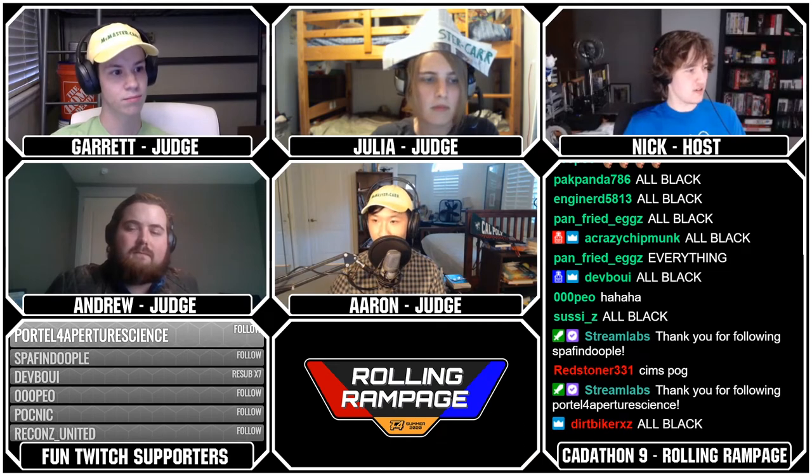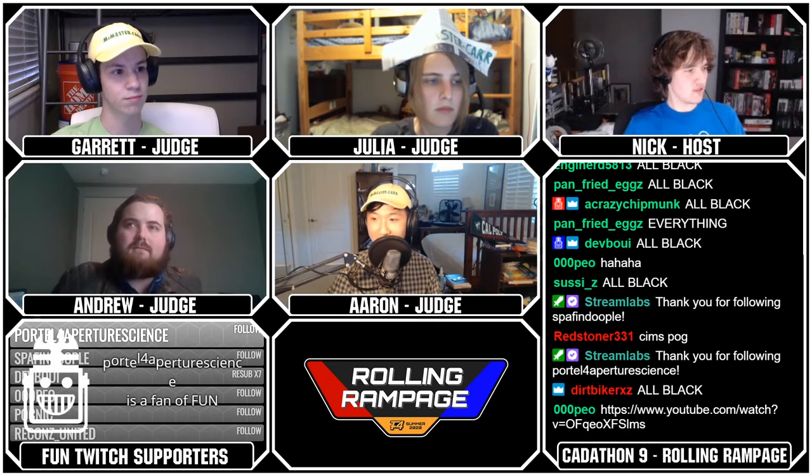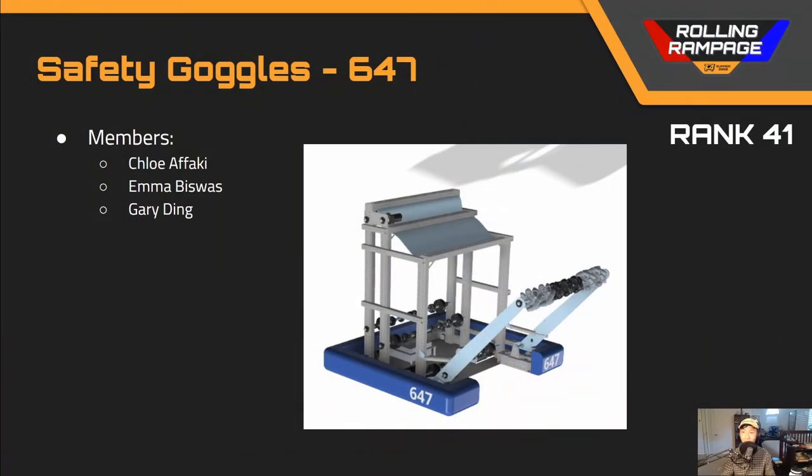In rank 41 we've got team number 647, Safety Goggles. This robot makes a lot of sense as a second pick — and I mean this in a good way. When paired with another good cycler, it can absolutely demolish on the field. I'd like to see a little bit more electronics and a climber mechanism added, because at the highest level of play, climbing is really what makes or breaks this game.